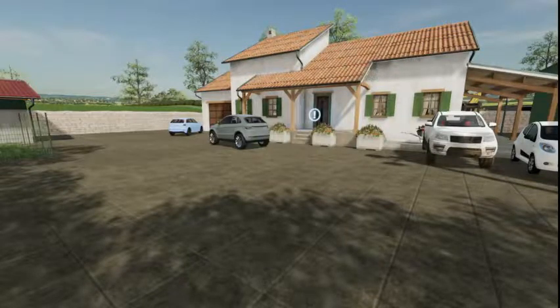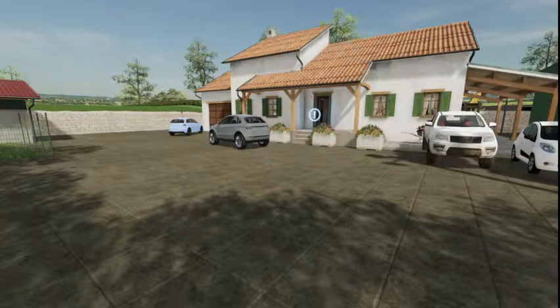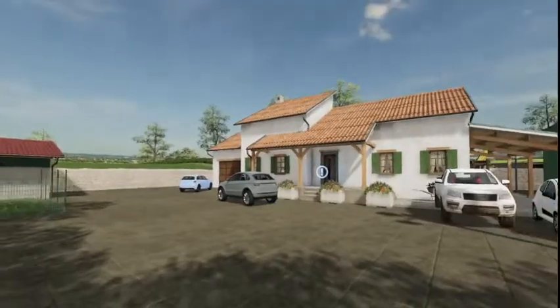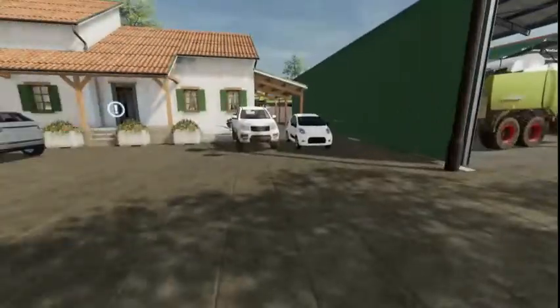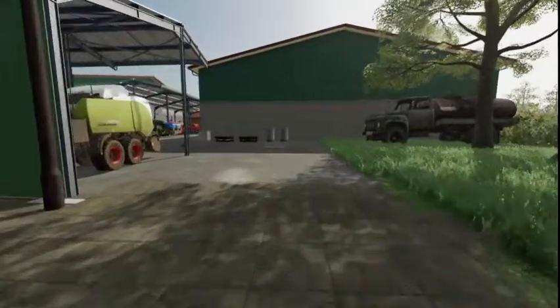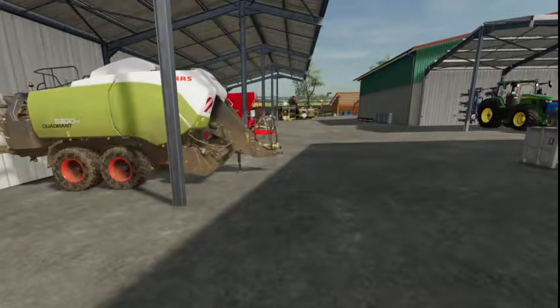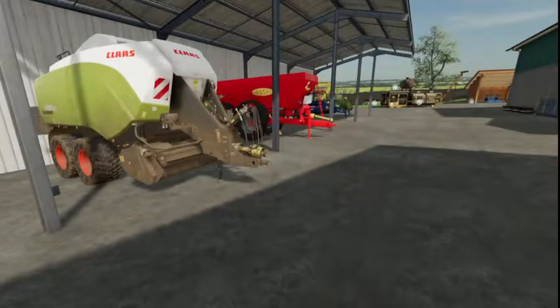Hello and welcome to a new let's play on Shire Farm. We are a large mixed arable farm — we've got the dairy farm, we've got the chickens, and we're also an agriculture contractor, so we've got the machinery side of things. This is the house that you start off with. We've been on this map for a day now, buying the cows, getting everything sorted, and replacing the machinery with the right ones.